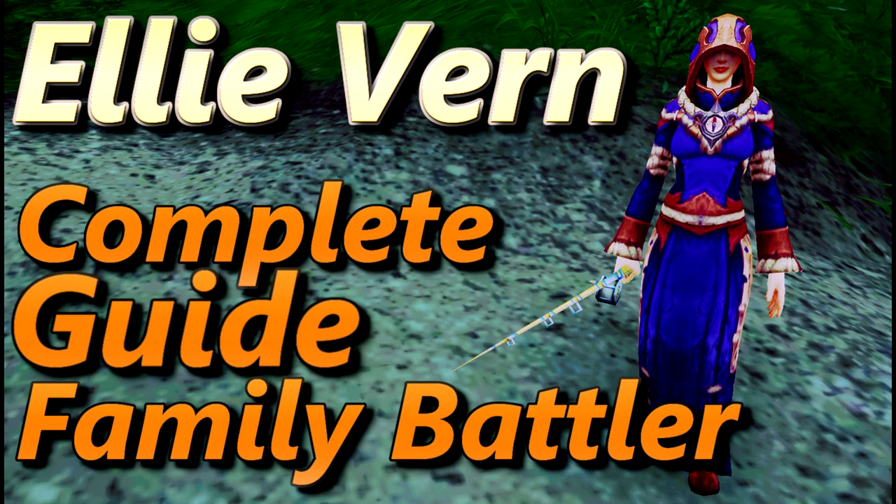Hi all, this is a complete guide for Elliverne's part of the family battler achievement. Timestamps will be in the description so you can easily jump to the fight you want. With some of these fights, if dead deckhand Leonard uses sweep and forces out your pet, just bring it back in or restart. He doesn't use this that often, so it's a little pointless accounting for it. For a specific fight you'll do once, it's simpler just to restart.